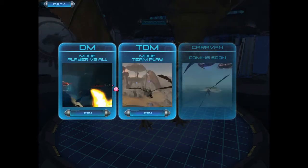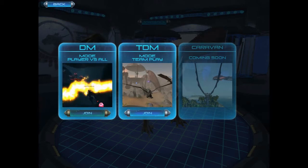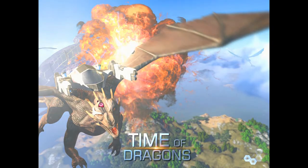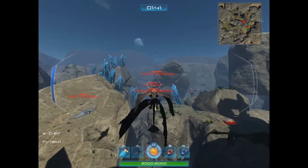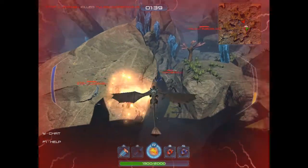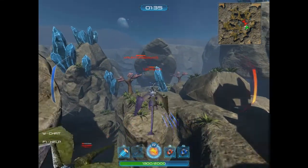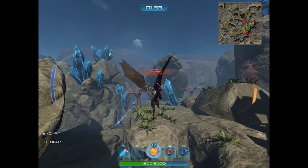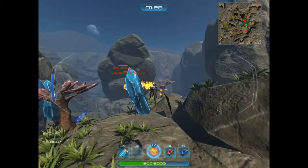Oh my. As you can see here, it gets hectic at times. That cooldown thing on the orange bar — that is your cooldown for your gun. Pretty much the idea is just shoot people down.